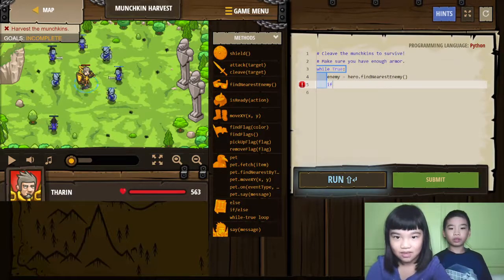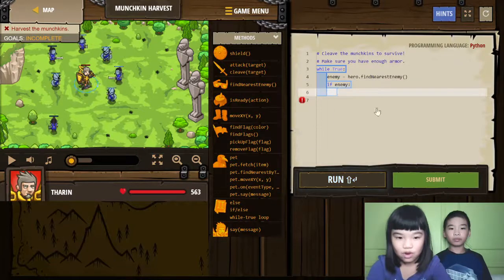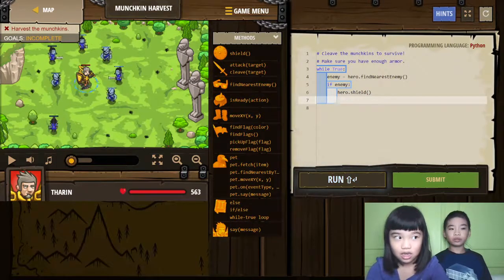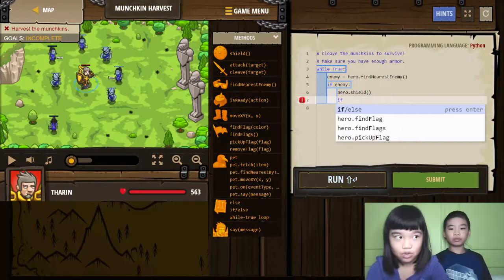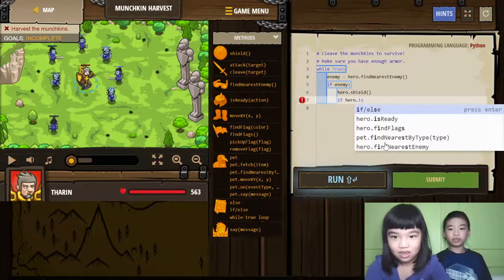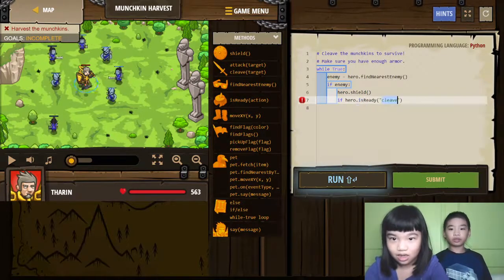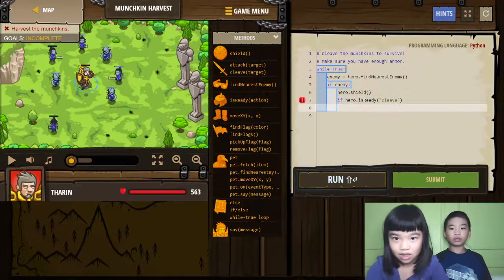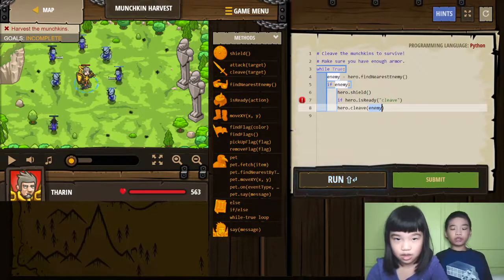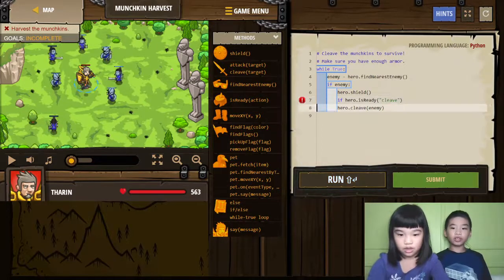If there's an enemy... if enemy... then Hero Shield. And then if Hero is ready to cleave, then Hero Cleave — cleave the enemy.